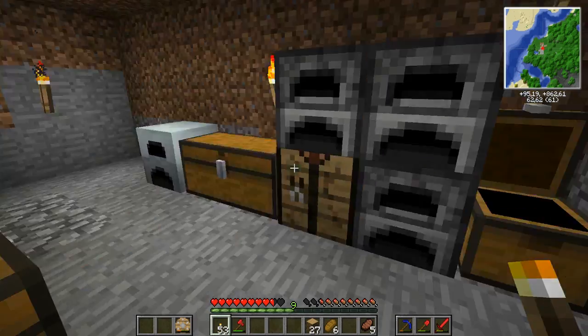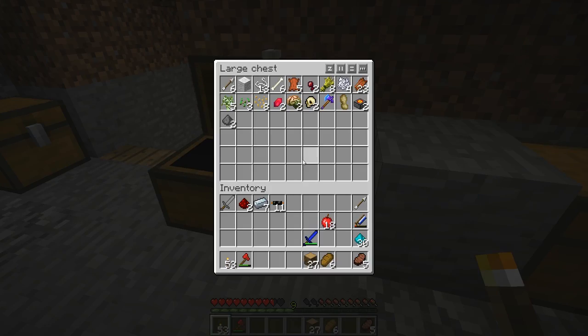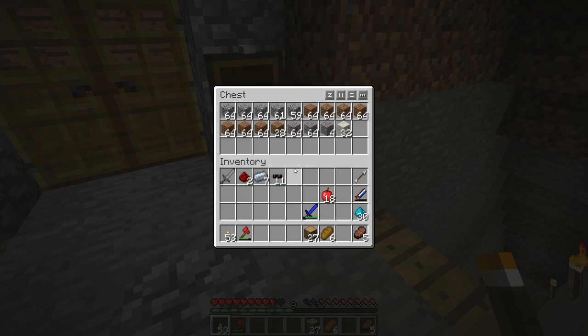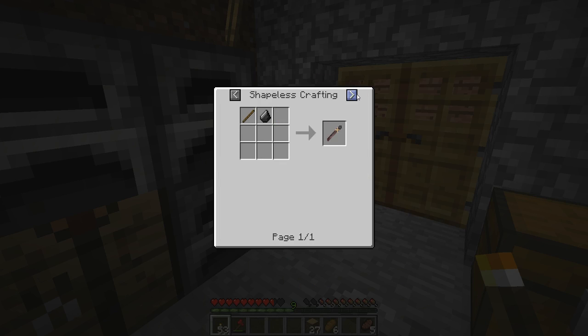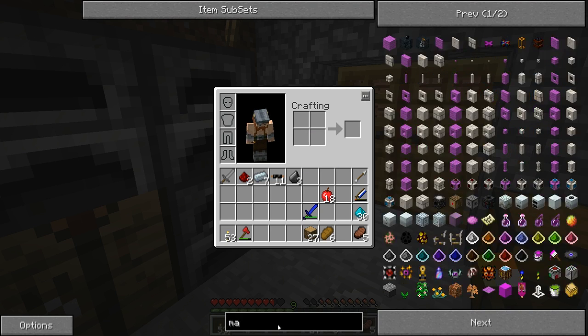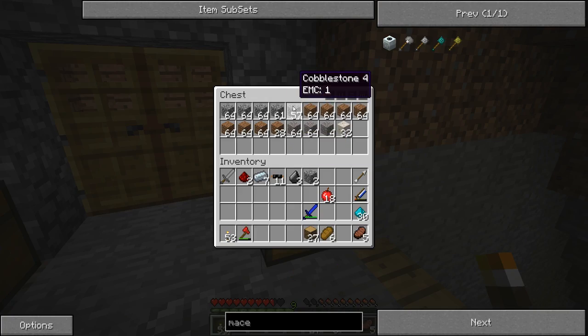In the last episode we were actually going to make a macerator. And for that we need... let me see, where did I put... there we go. I need 3 of these. And for the industrial craft macerator I need to make 2 cobblestone and a machine block. Alright.